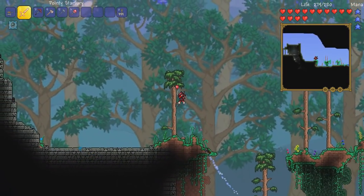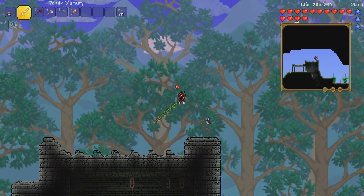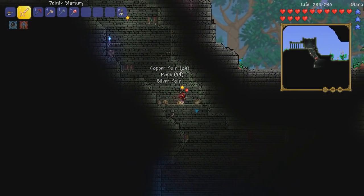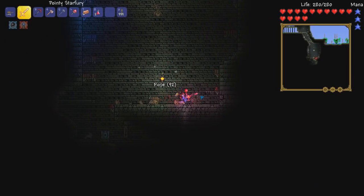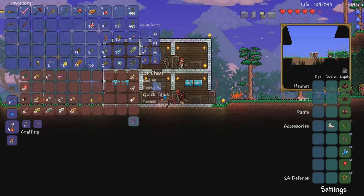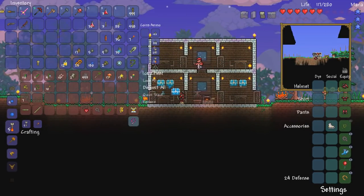Alright guys, the meteor wasn't on the right side, so let's go see how our good old friend the dungeon guardian is doing — haven't seen this guy in a while. Hello! Is anybody home? Oh there he is! I haven't seen that guy in ages, holy hell. I got a dungeon key, that's pretty cool. I thought that would be pretty fun. I haven't seen the dungeon guardian in ages. Alright, I'm going to head over to the left side and hopefully find where this meteor is.